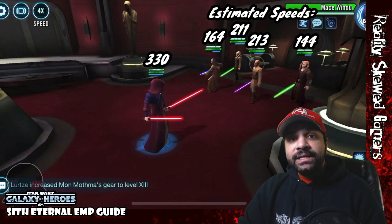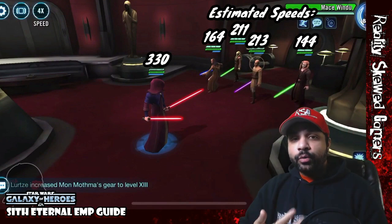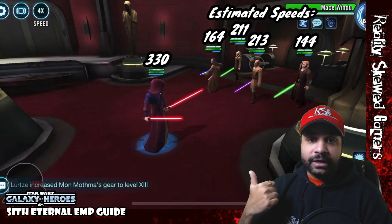These are estimated speeds that give you a rough idea. As long as you are above around 213, you are going to go first. But the higher you can go the better, because then you outspeed two of the Jedi if you can make it to 330.